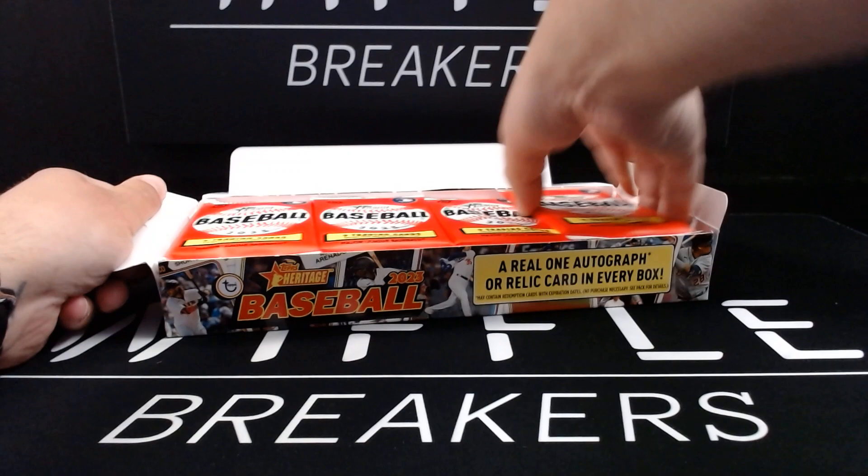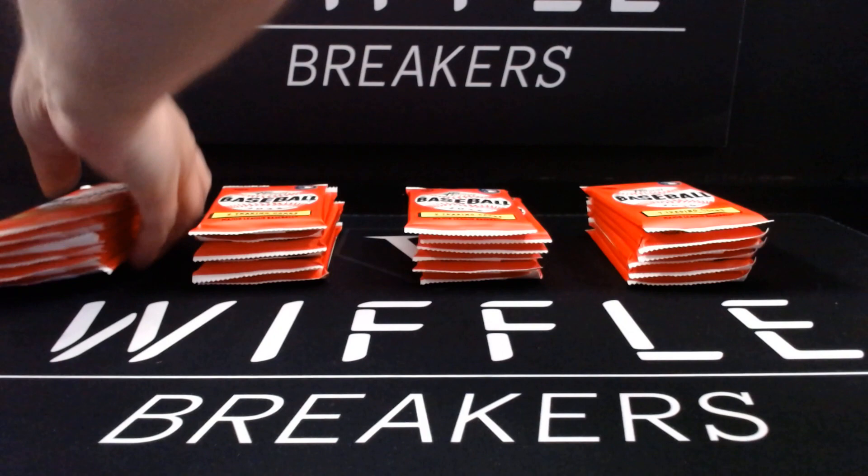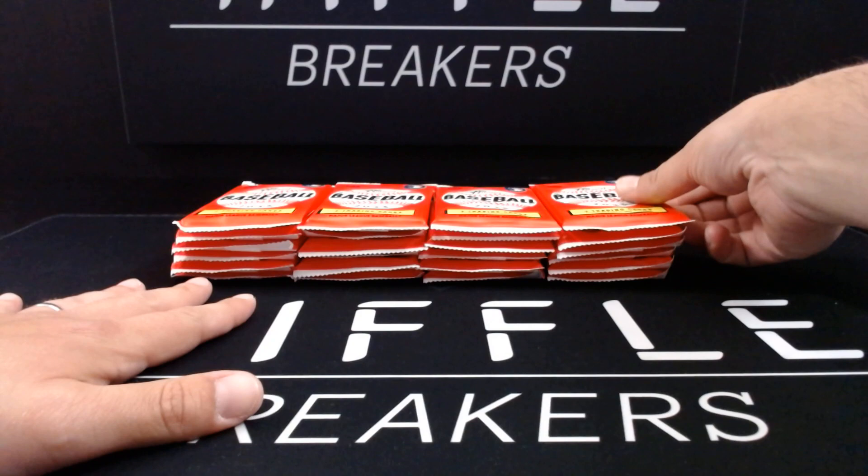So overall it's pretty much the same as it has been in the past. We are looking for some Chrome parallels. There are Super Fractors, fun flip stocks, image variations, error variations, team name swap, color swap, all that fun stuff. So we're going to jump right in. I am begging you, Topps, please let these be easy to open packages unlike that debacle that was 2020 High Number.